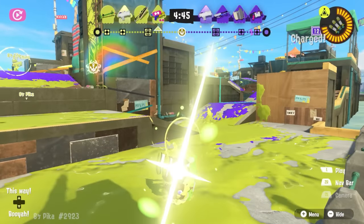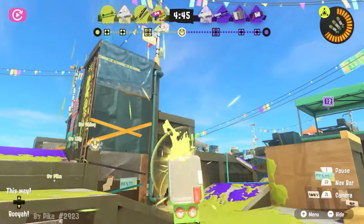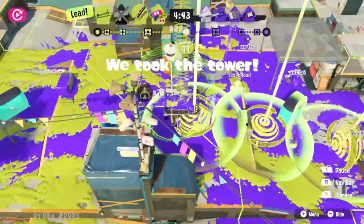As soon as they get the special, they pop it. They haven't even seen any enemy players yet, but they already know exactly where they're going to put this. Over the wall, one high, one mid, one low, and look at where they land.